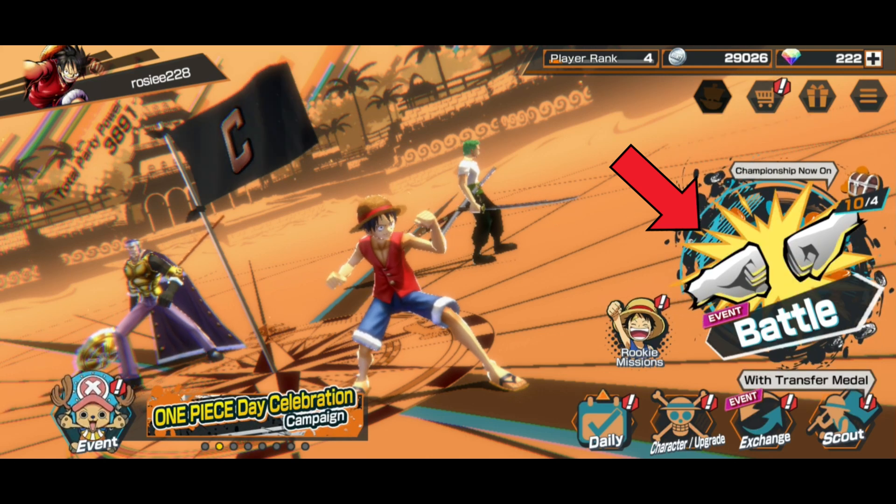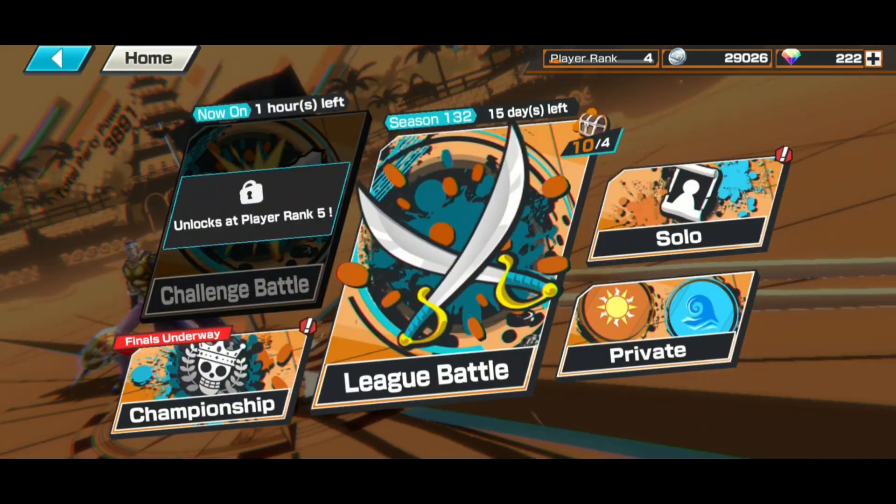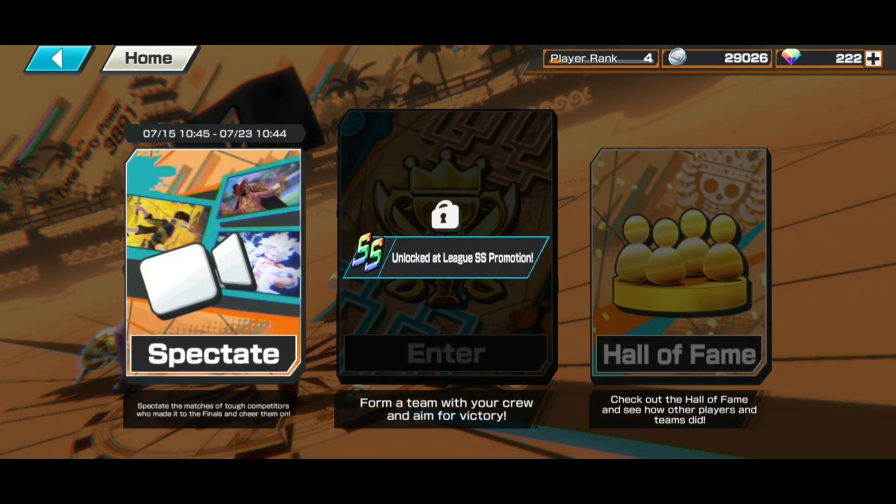First, click on the battle button which is on the right side of your screen. Then tap on the Championship option. Here you have the spectate option — tap on it.